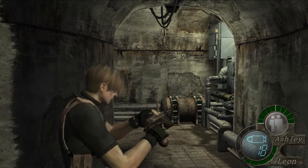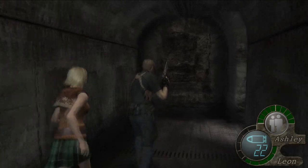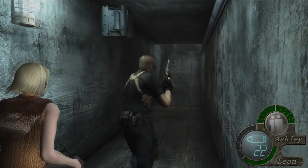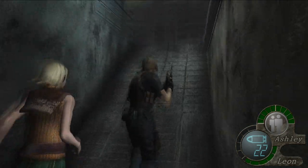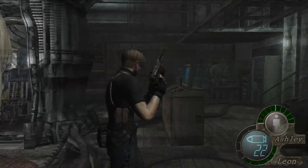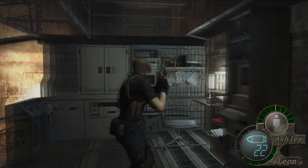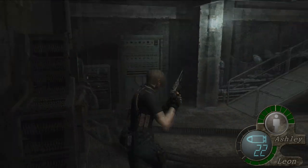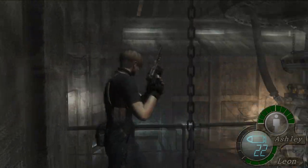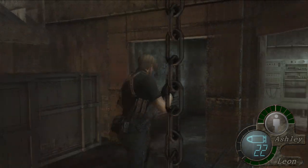Follow me. And there we go. And we can actually go out this door here first. This takes us back into the room where Sadler was a minute ago. He's not here any longer. There is one or two items you can pick up in here; there's not a lot. Let me look around here. But there definitely is — I think it might just be one item. We'll take a look. I think there's some magnum ammo in here.